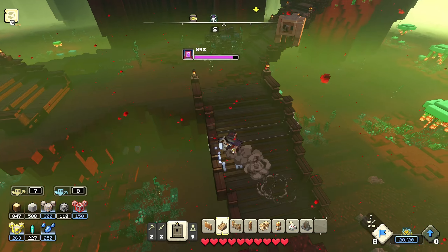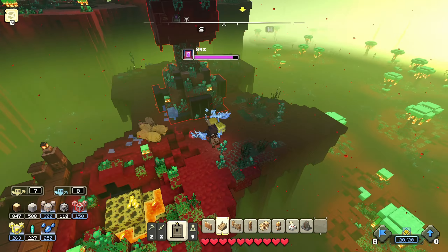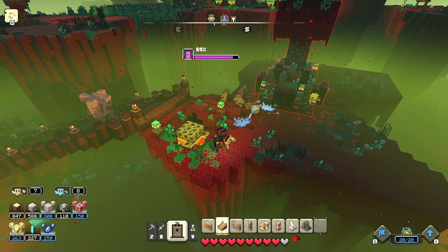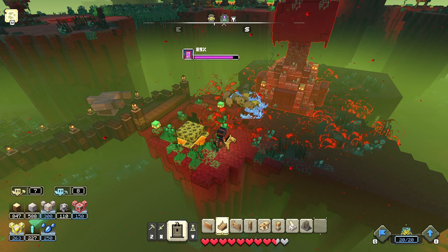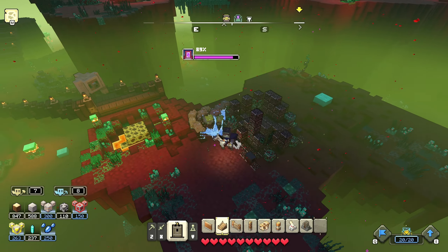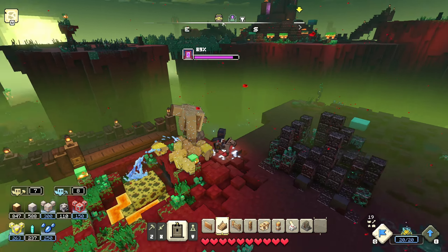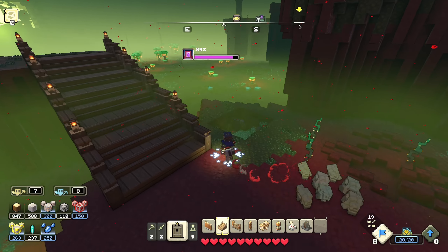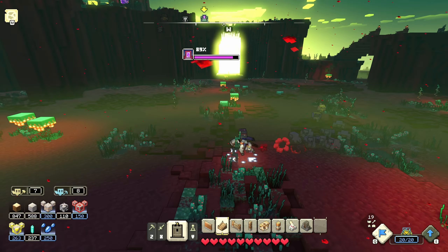We've already got enough prismarine for what I want to do next, so that's good. And now we've got even more — excellent. We can already get up to that level up there, so I don't see any point in making more stairs. We don't need anything up there. But I would like to have a quick scout around the area to see if there's any more of those spreading machines. There's a tower up there which wouldn't be a bad idea to go and get.